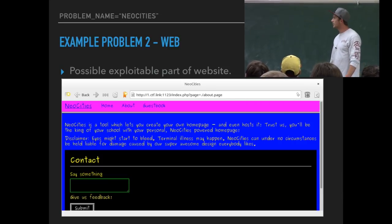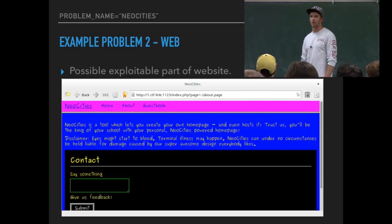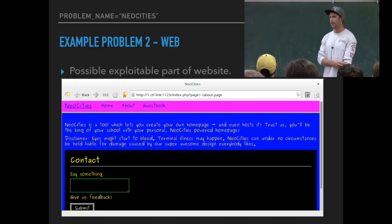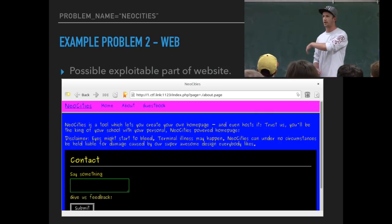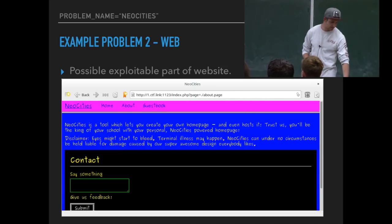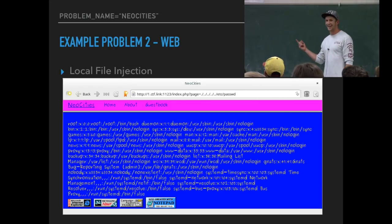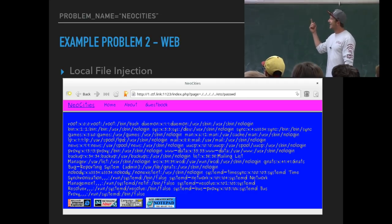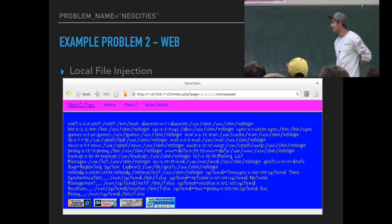What if we try different pages? Is it going to spit out a 404? Or maybe can we traverse their directory — maybe they don't have permissions on that. So we're going to try dot-dot-slash and go back in directories to understand what their local file setup looks like. After trying that a bunch of times, you would find out that their password file is available to you.